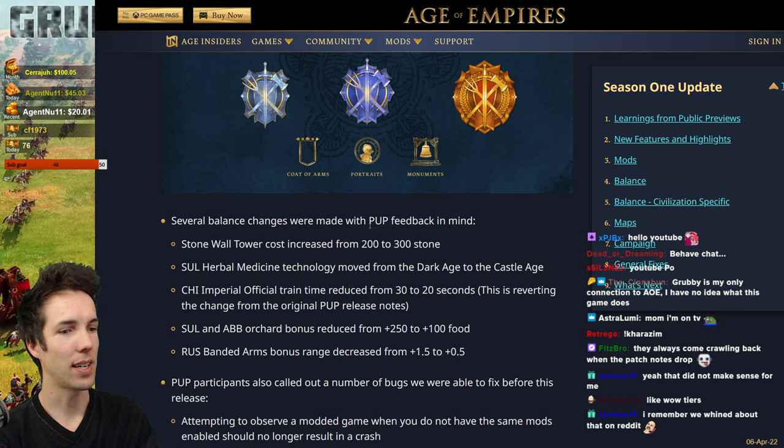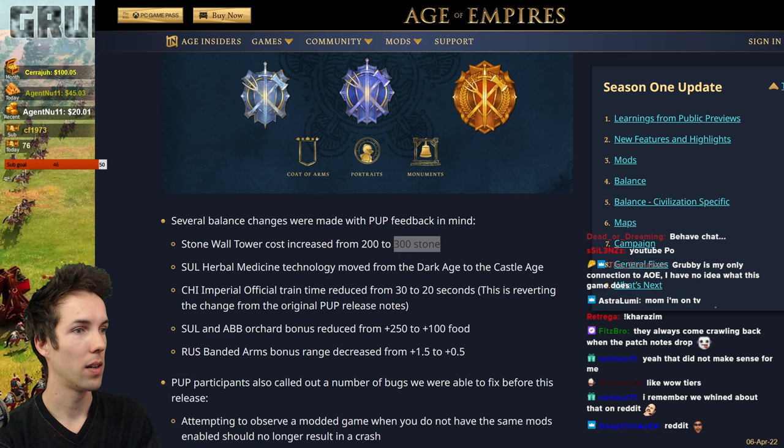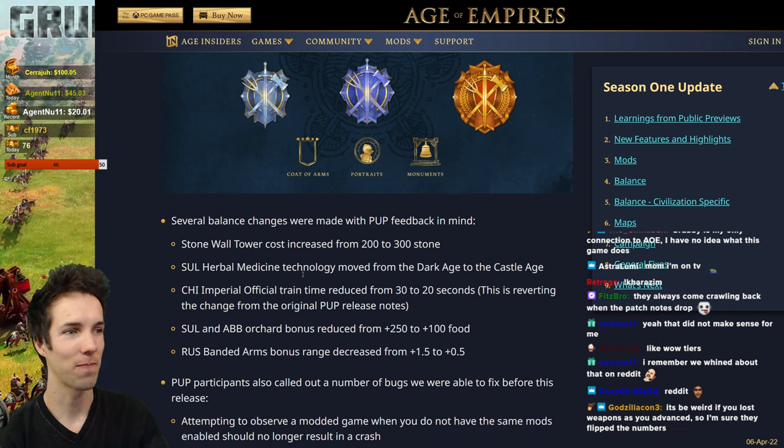Several balance changes were made with PUP feedback in mind. Stonewall Tower cost increased from 200 to 300 stone — that's a good change; they're way too powerful. Herbal Medicine technology for the Delhi Sultanate has been moved from Dark Ages to Castle Age — that's a good change. It's a very powerful technology that dominates in feudal sacred site battles. You bring six monks and six scholars, and things don't die on their full 20-loaded garrisoned town center.